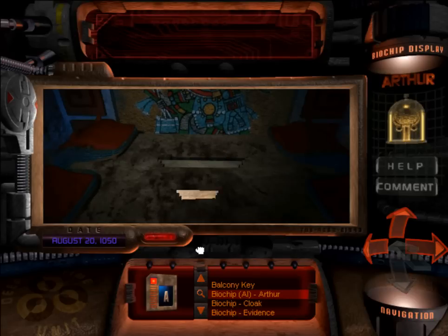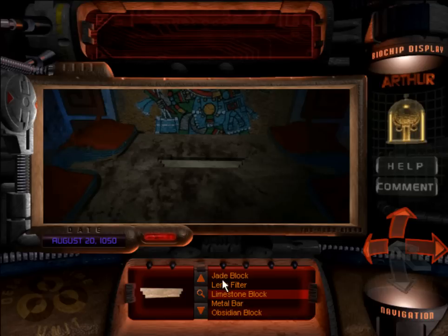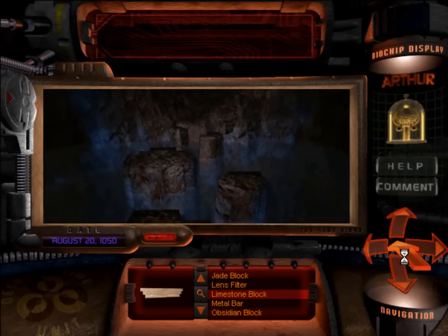However, here is our last piece — the limestone block. Pyramid shape block. So that means we have three: jade, limestone, and obsidian. All three of these are going to be playing a part in the final bit of this place.